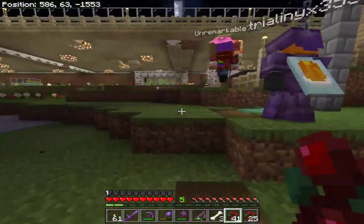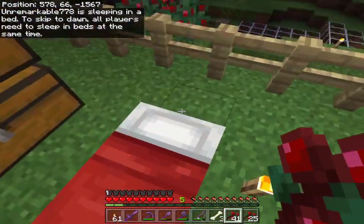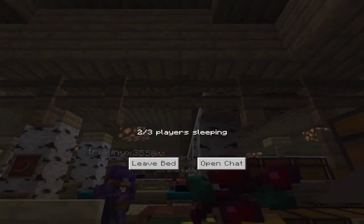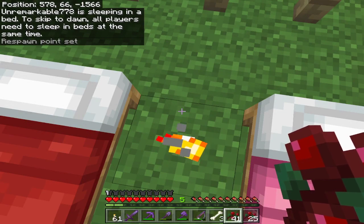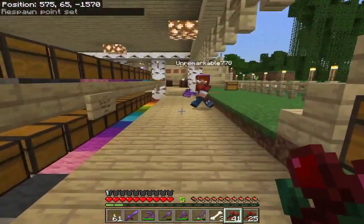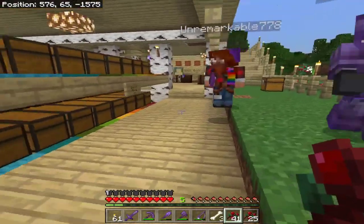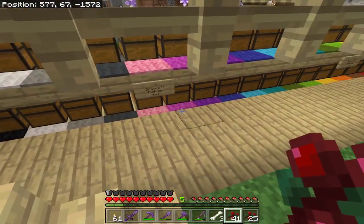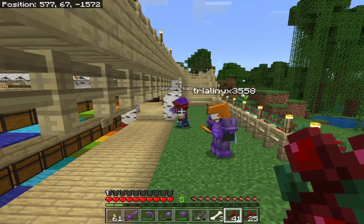We'll enter underneath the frame into the Pixel Storage, and since it's nighttime we can go ahead and sleep. At the Pixel Farm, the main feature is our Pixel Storage. You'll see that we have all of the wool colors, and we have a pretty good collection of most of the wool colors, so if you needed to fill most of the color, you could probably do that.